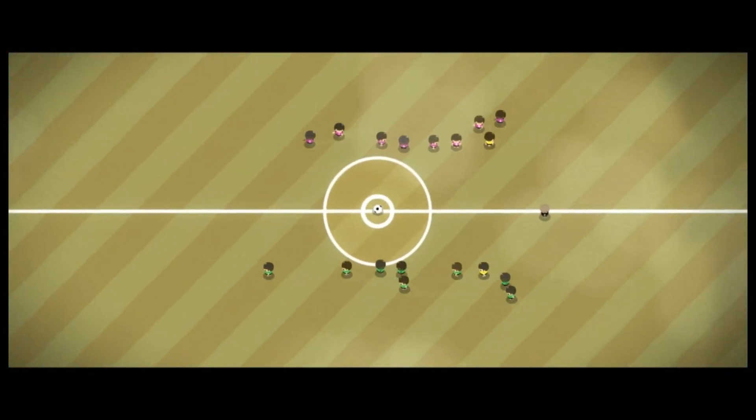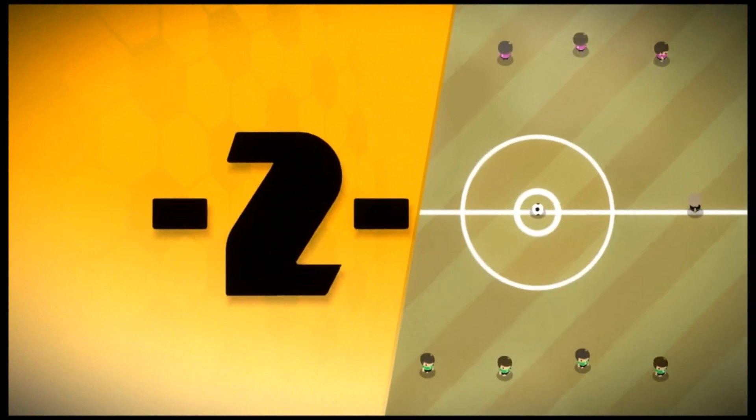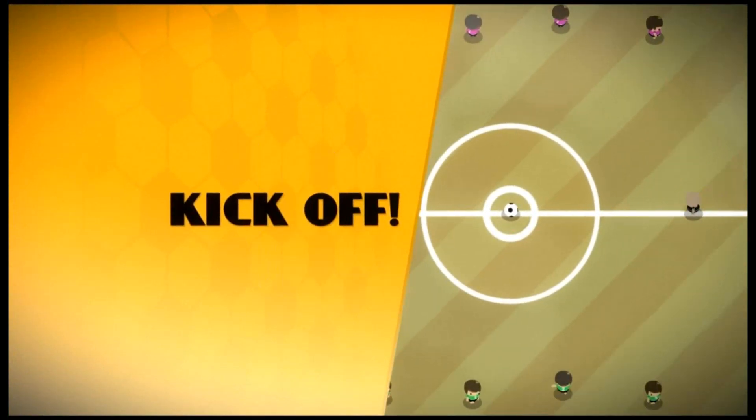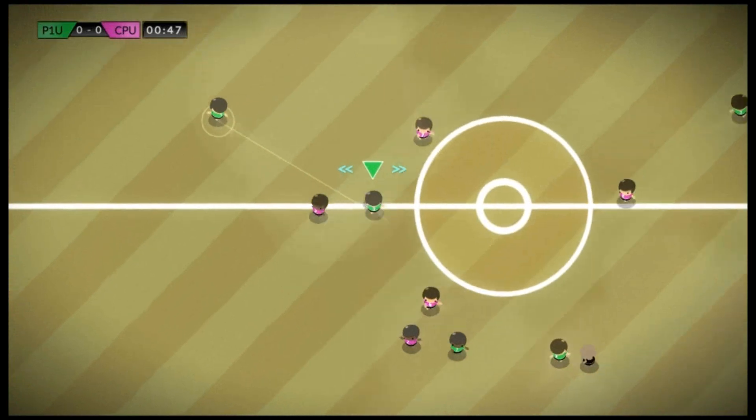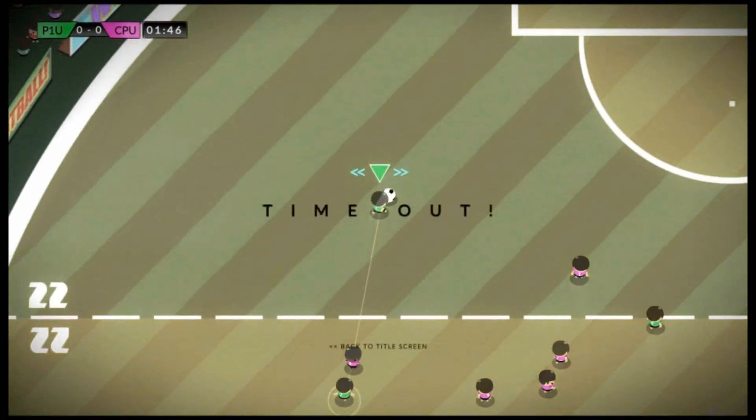I'm not very good at talking and playing games at the same time so I might have to keep pausing this. I'm the little guys in green at the bottom. We're going up the pitch. The enemy's the one in pink there. For quick play, all the stuff is kind of randomly generated.